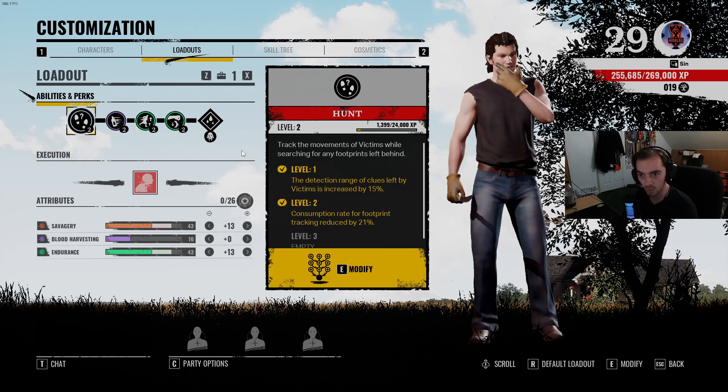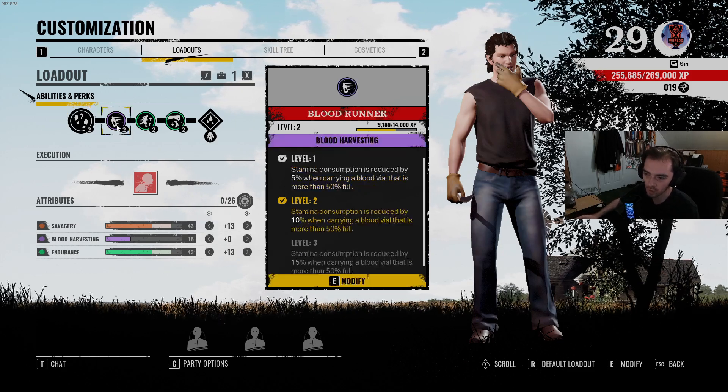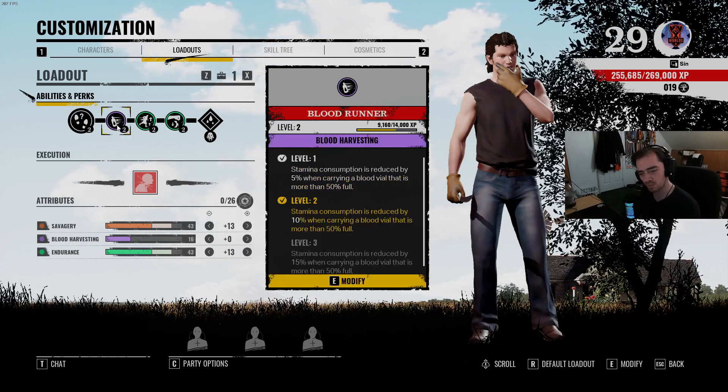I had someone on my other guide video for Julie ask for a guide video on Johnny — wanted a build for him. So I decided to play him for a few days, test out some things, and here I am with a video ready. I've got some perks leveled up. I didn't get completely fully leveled up — I unfortunately had to work, so I only had so much time to test things. But this is what I enjoy the most. I definitely think you can switch out a perk, but let me go through what I normally run and then what you can switch out.